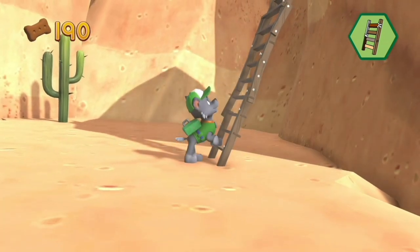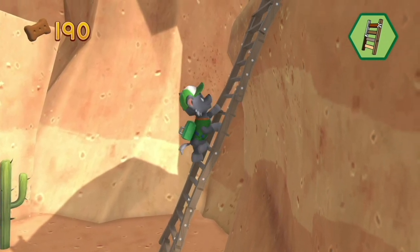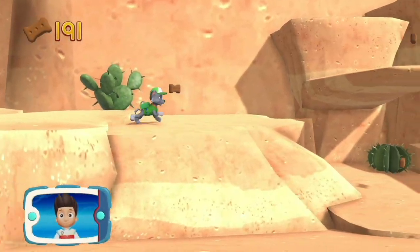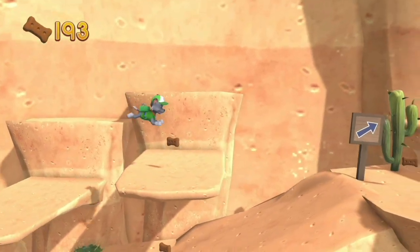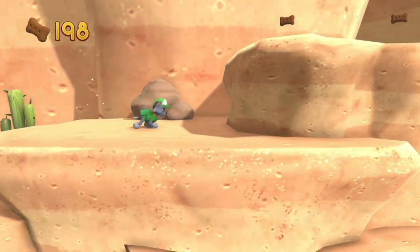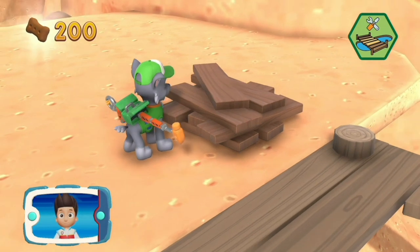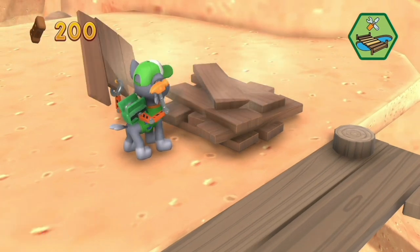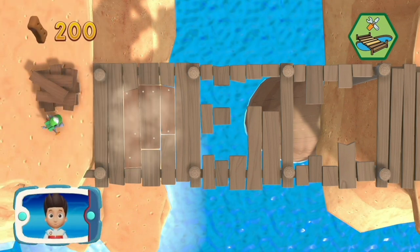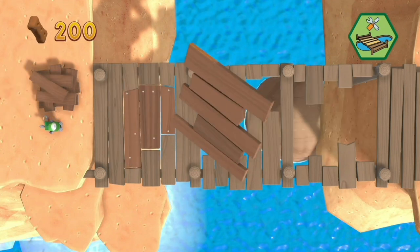You did it! Pawsome climbing! Let's keep moving! Which pup ability should you use? That's great! Help Rocky to move the pieces into the right spot. Way to go! That's great!